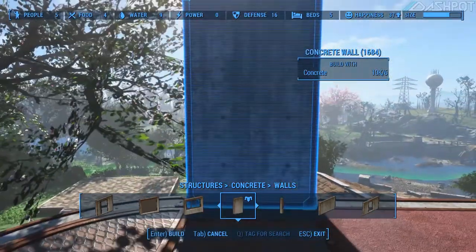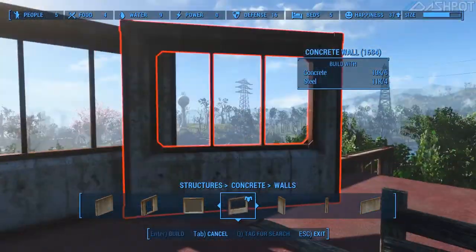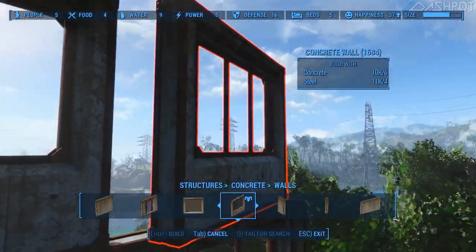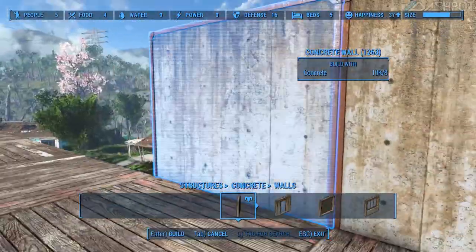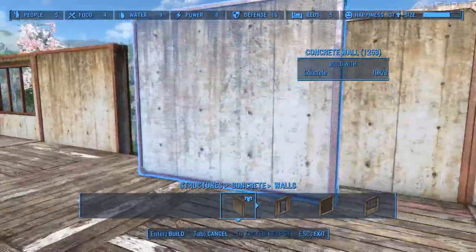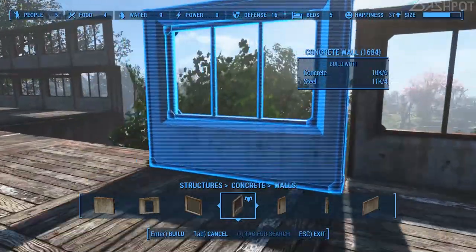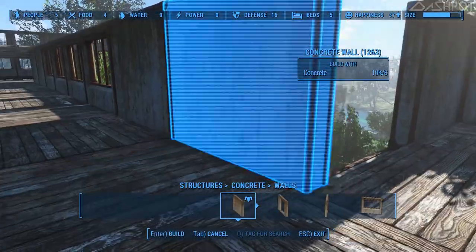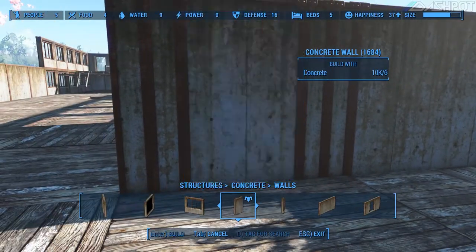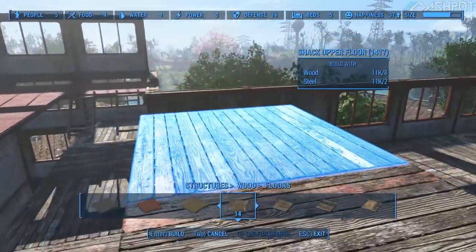Fortunately for you, you just get to see the one that actually went together as if I knew what I was doing in advance. At this point I'm putting in the walls for our skybridge. I end up going back and removing those in favor of windowed walls for the skybridge, just to open it up a little bit and make it more airy — more airflow, more light, more openness.